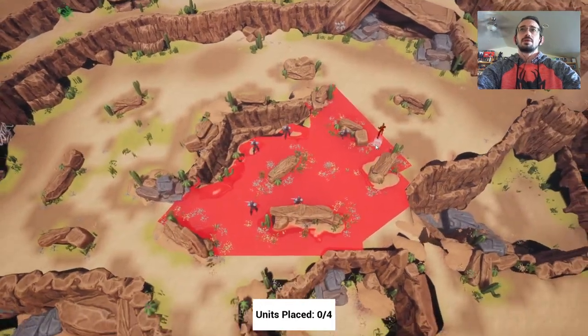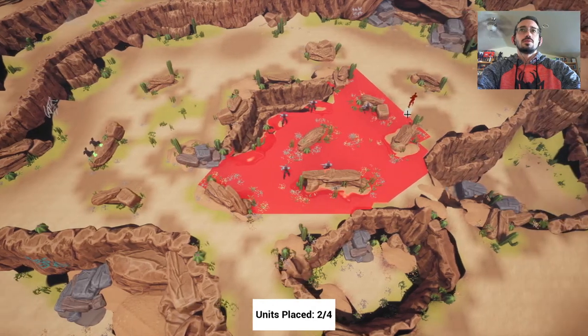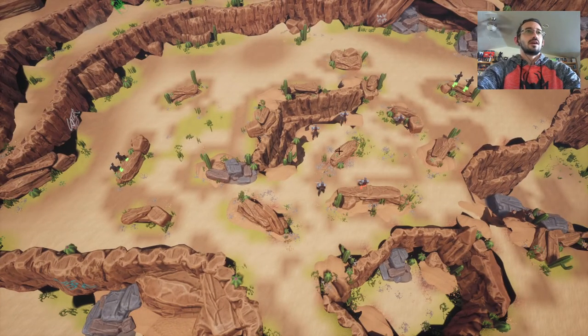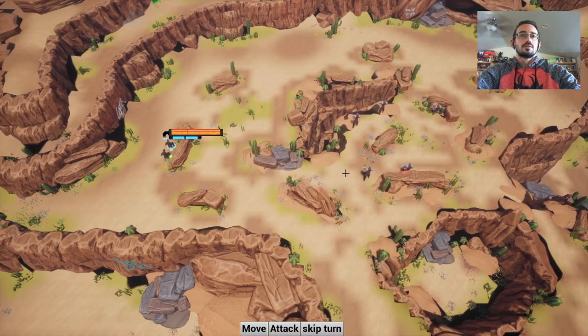Okay, there we go. Put a dude there. How many guys do I have? I have four dudes. Let's split this up — let's do two dudes there and two dudes here. Enemies left: five out of five. Do I get first turn? Alright, those are our options.